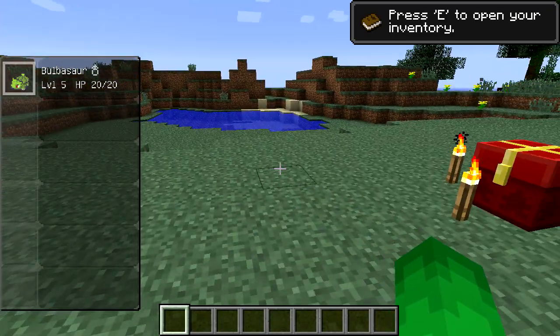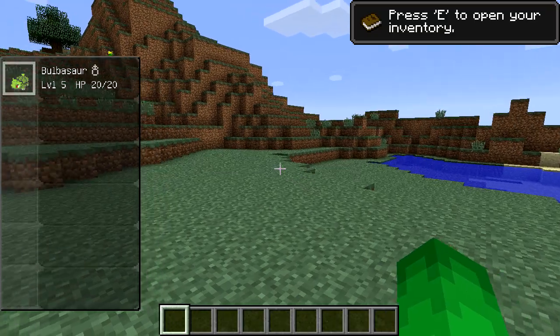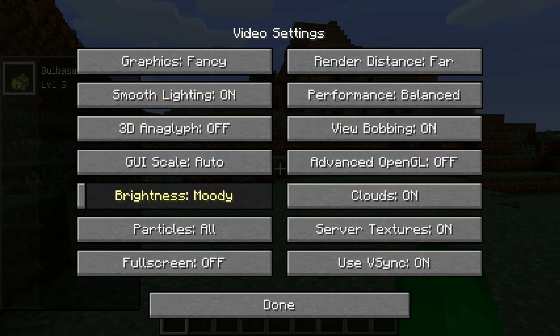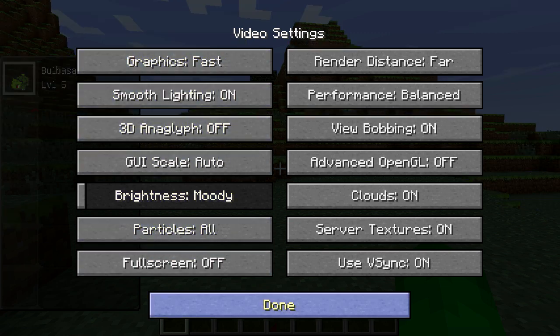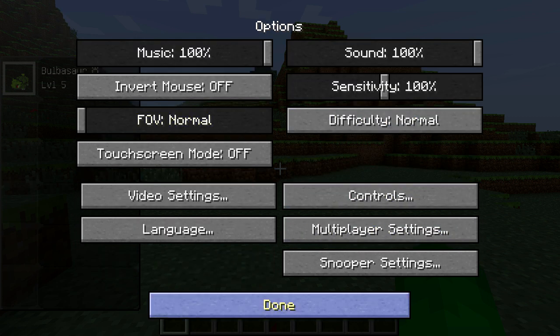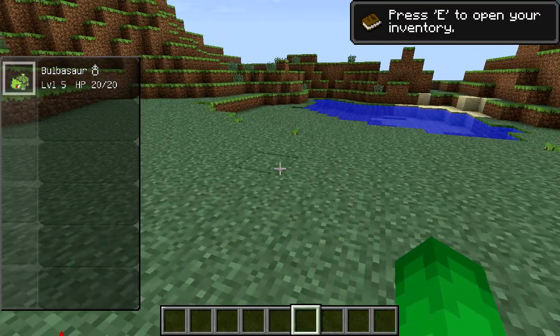Alright, we got Bulbasaur. Look at what the starting chest looks like. Let's go to options — video settings, graphics fast, smooth lighting on, V-sync off, render distance normal, performance max FPS. Alright, we should be good on settings for now.